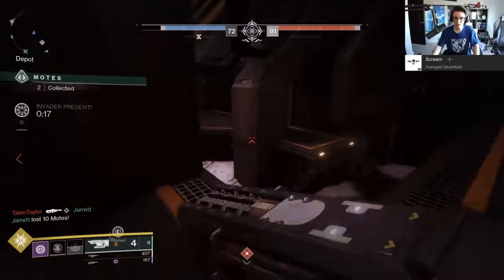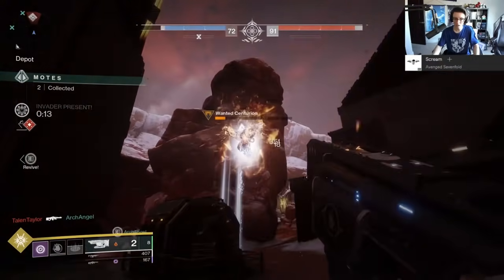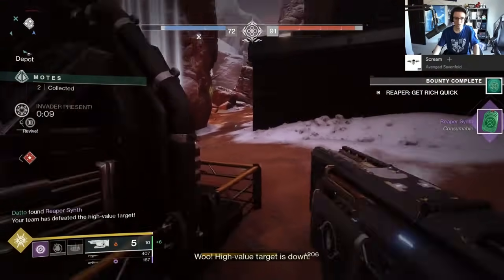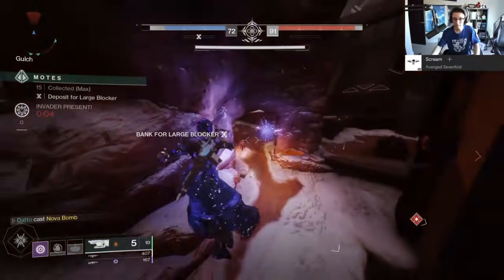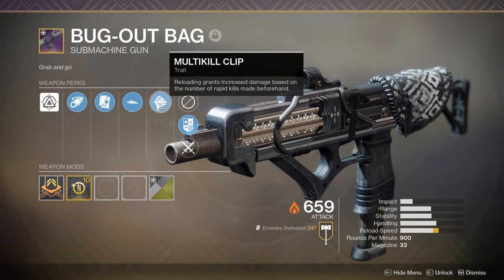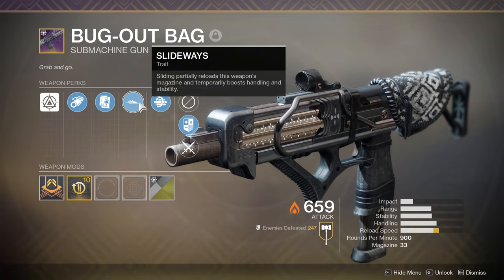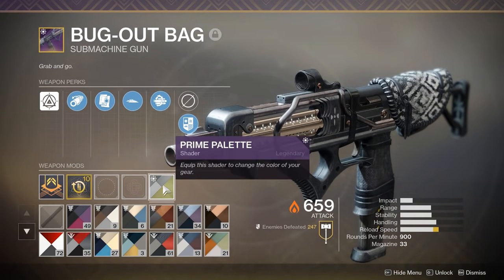The submachine gun Bugout Bag has a low drop chance from a high value target. You can also get Reaper synths from a Massacre medal. This is the easiest weapon to get because killing an HVT is the easiest thing to do to proc one of the weapon drops in Gambit Prime. The curated version comes with Multi-Kill Clip and Slideways. Multi-Kill Clip is pretty good as long as you're killing multiple targets per clip, but Slideways is eh — only restores like 5 bullets.